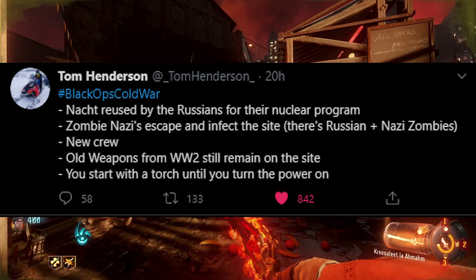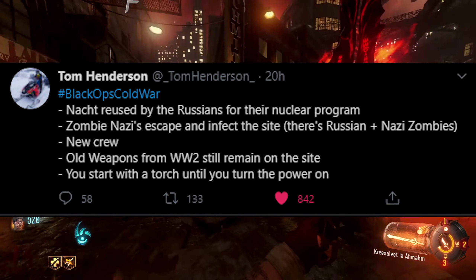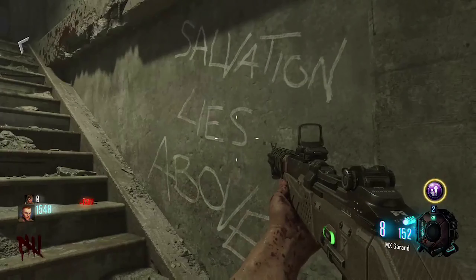Another really interesting thing is you're here with the M1911 and what essentially looks like Nacht der Untoten. According to Tom Henderson on Twitter, Nacht is going to be reused by the Russians for their nuclear program. The Nazi zombies escape and infect the site. There are apparently going to be Russian and Nazi zombies, a new crew, old weapons from World War II attainable on the site, and you start with the flashlight until you turn on the power.